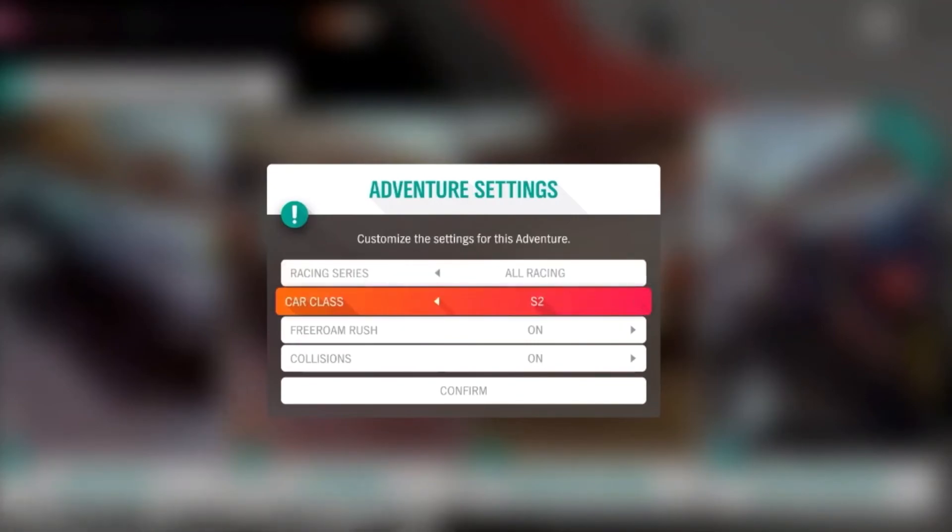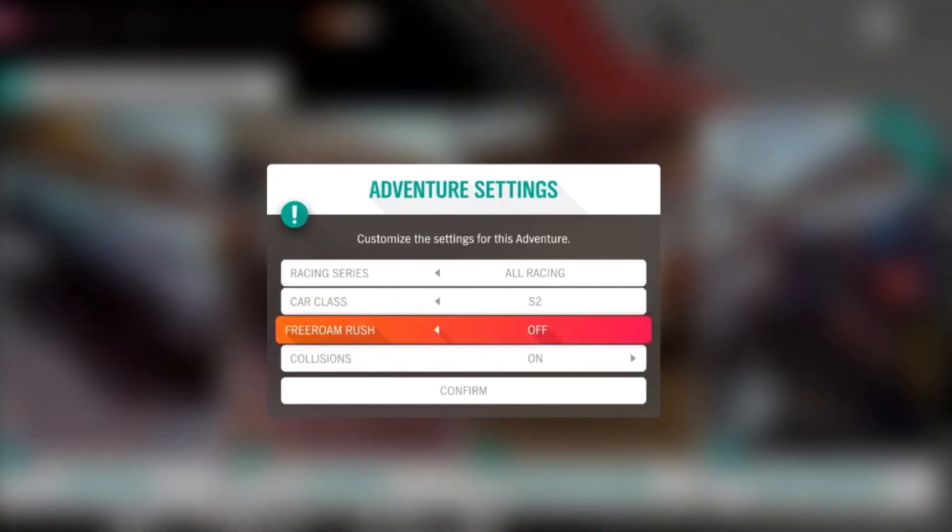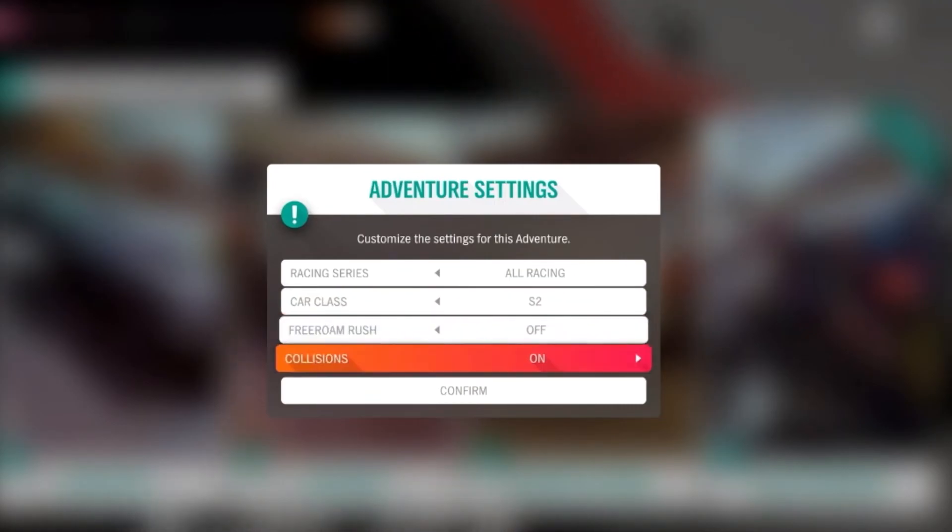They also looked at online adventure, bringing us custom online adventure where you can pick what series you would like to race — be it road, dirt, cross country, or street. Then pick your class: B, A, S1, or S2, whether you would like free run rush on or off, and the same goes for collisions if you want those on or off as well.